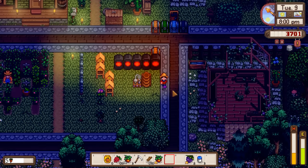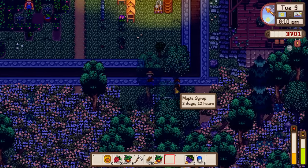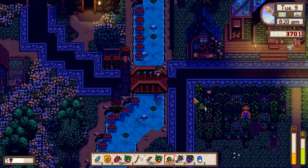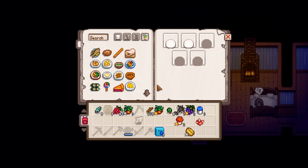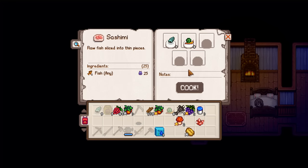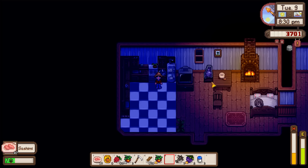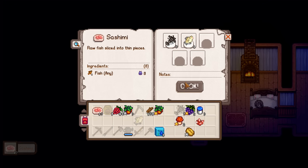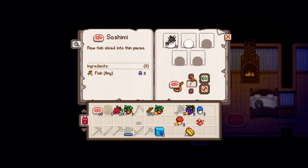Not too worried about coal production - we should have plenty. Now another test: I'm going to see if we can just cook with two items for sashimi. Looks like we can do that and it'll cook it all at once. I was told if you cook recipes one at a time you get more experience, but I will not be doing that because that would take literally forever.